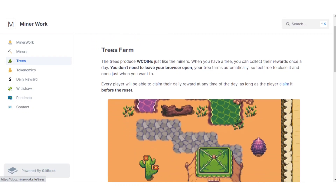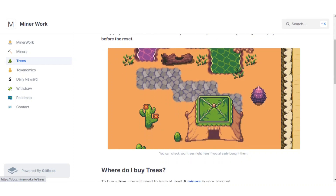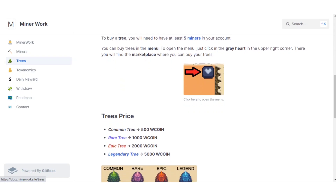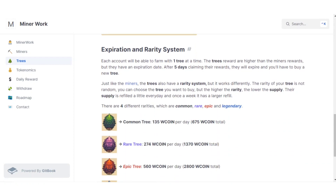Trees also produce W coins just like miners. When you have a tree, you can collect rewards once a day without leaving your browser open. To buy a tree, you need at least five miners in your account. You access trees the same way — through the menu. Tree prices are: common tree for 500 coins, rare tree for 1000 coins, epic tree for 2000 coins, and legendary tree for 5000 coins.